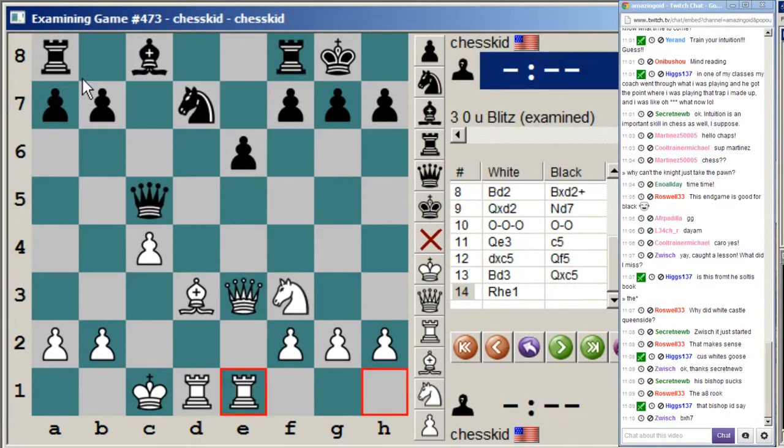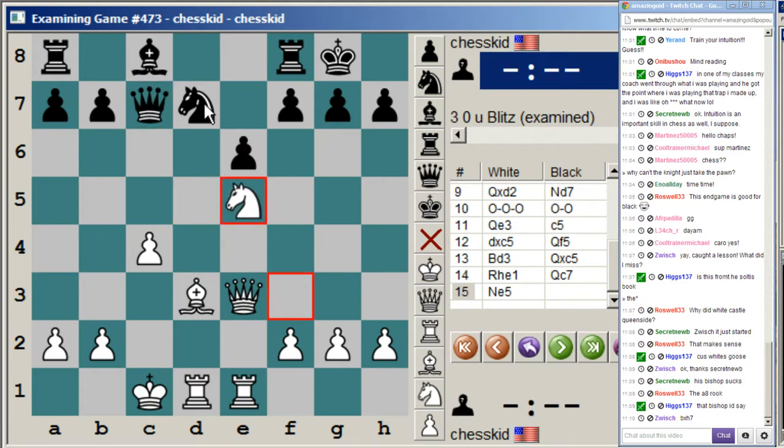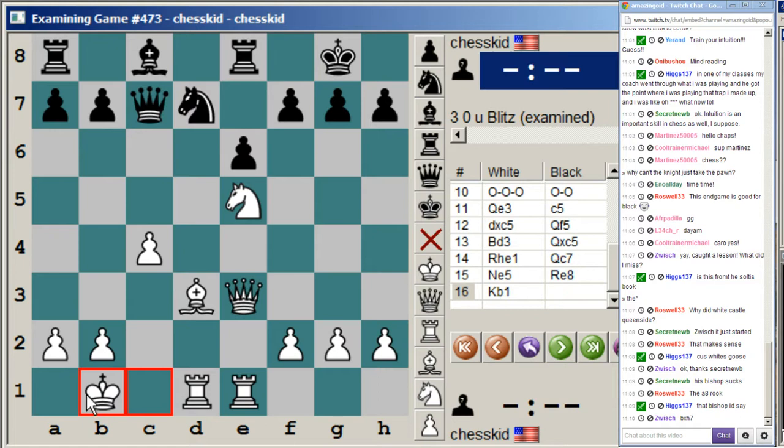Black decided to try his luck in the middlegame and play queen to c7, but now knight e5 again — same problems. He still can't play bishop d7 because of bishop takes h7, same thing wins a pawn. So rook e8, and now king to b1, an important preparatory move — just getting his king off the c-file so potential b5 stuff doesn't alarm white.